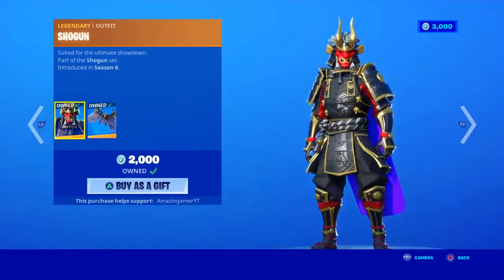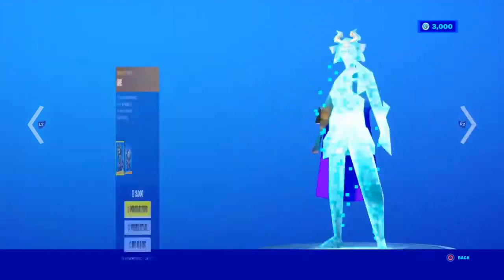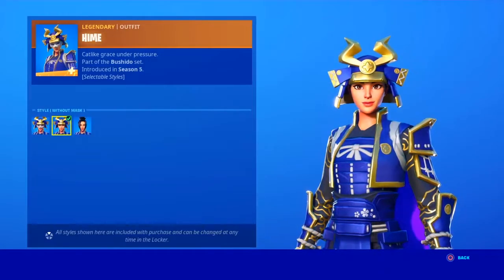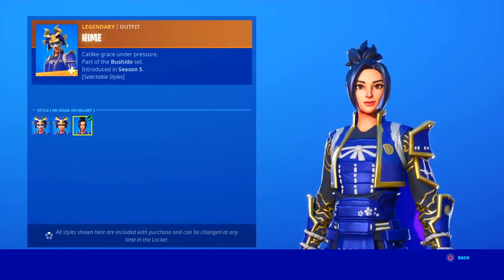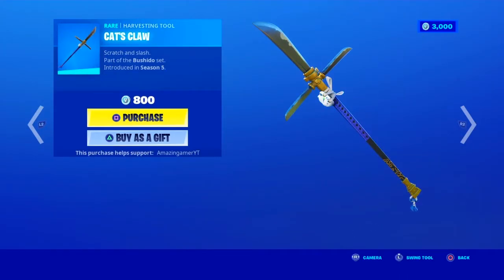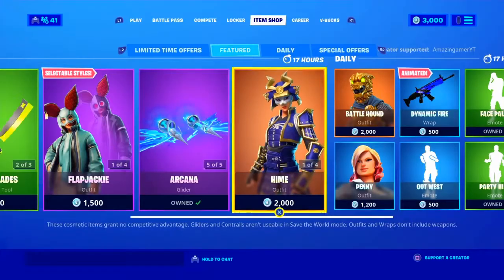In today's shop we have the Shogun skin with the back bling Bladed Wings, the Heim skin with the back bling Shiro — with the alternate style without mask or helmet — along with the Jaw Blow pickaxe and the Cat's Claw pickaxe.